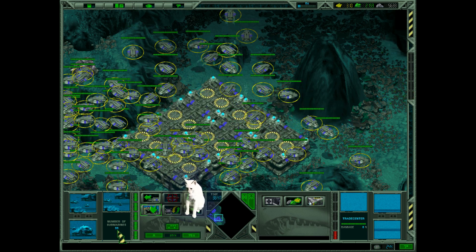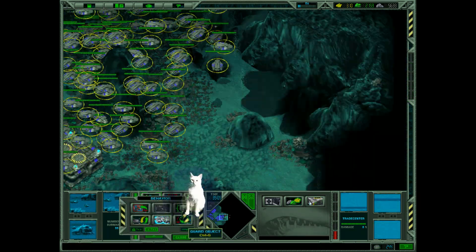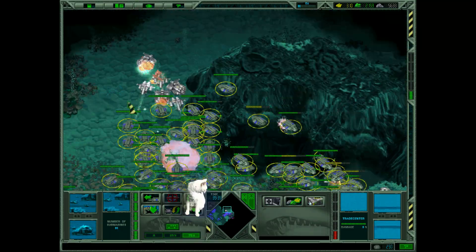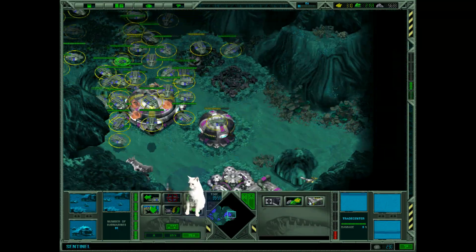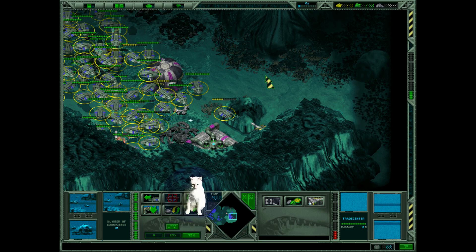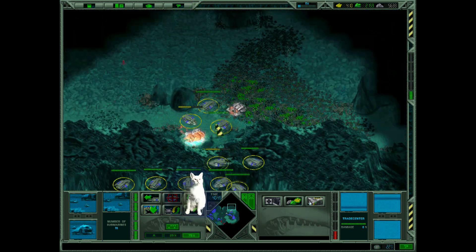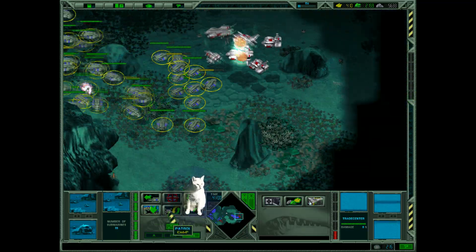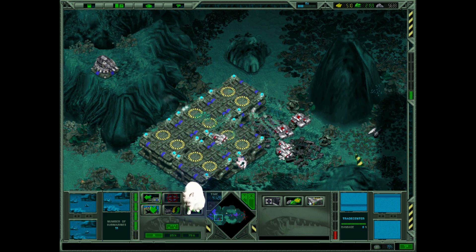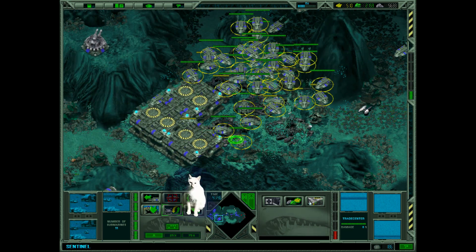Look at this 99m submarine. I think they can handle all problems. Underwater mines are a powerful weapon. We need more gases in this area.